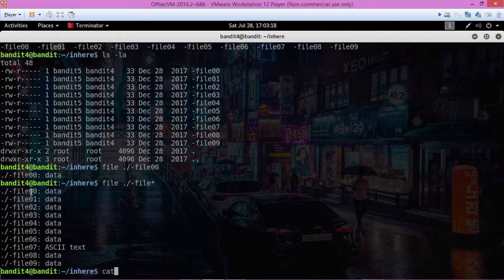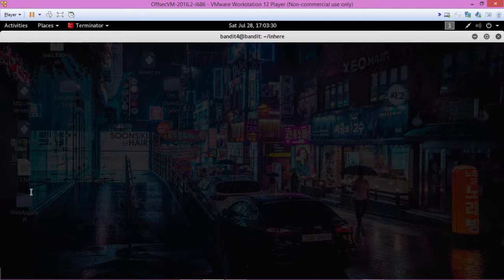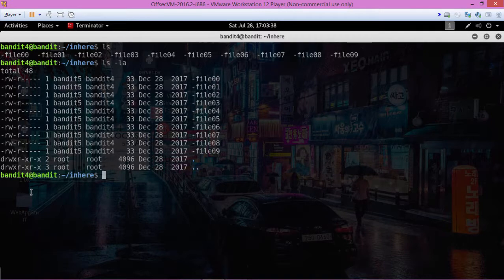Let's cat one of the data files to see what it looks like — it's just gibberish. So let's hit reset. There we are. Again, it was file07 that was the proper one. Cat that out and there goes the password. Copy that.